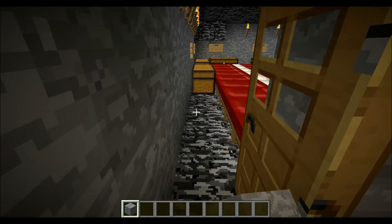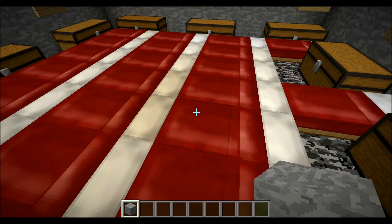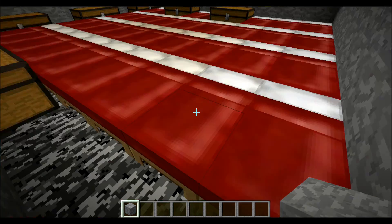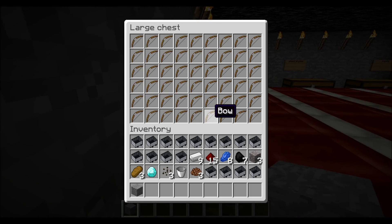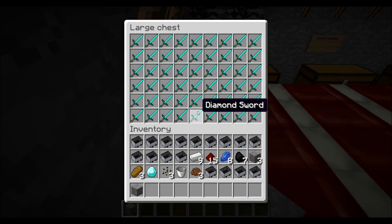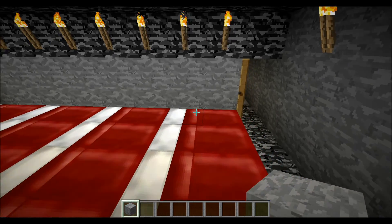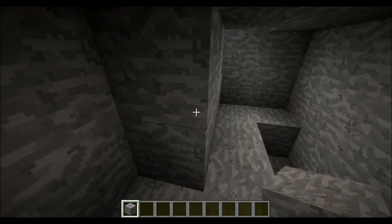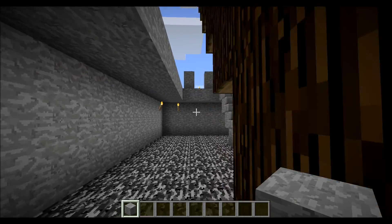And over here we have like the armory slash knight sleeping place thing. And all these chests are full with what the signs say — just diamond stuff. And this is before enchanting came out too, so that's why there's no enchantments on them, even though I could have taken it through the inventory editor.